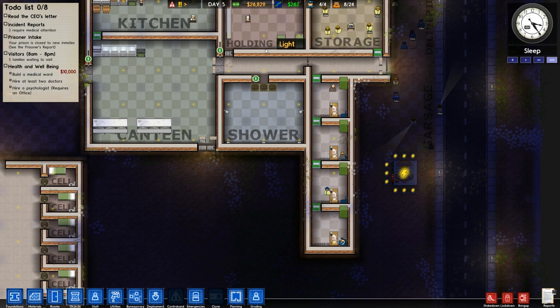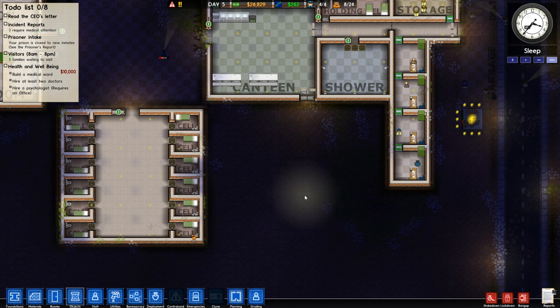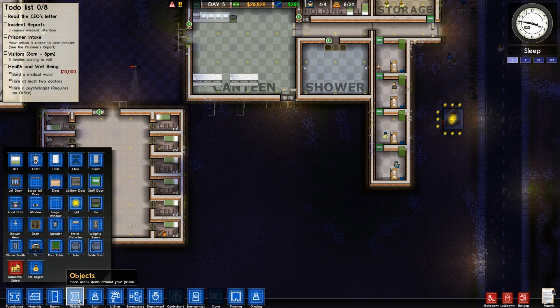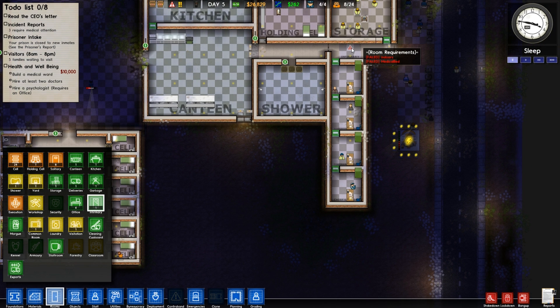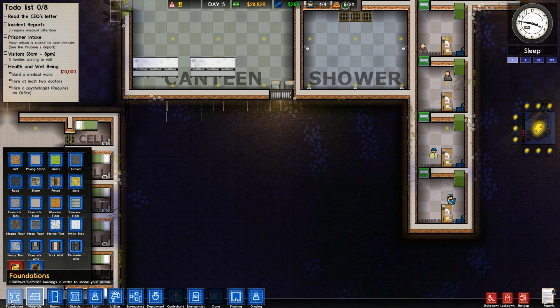We're still making $262 a day. Now what we need is to get some health and well-being under construction. That's going to be our next big build — the health and well-being situation. First and foremost, as far as medical is concerned, what do we need to make it a room? It needs to be indoors with a medical bed, nice and easy. It actually doesn't need to be that big at all.